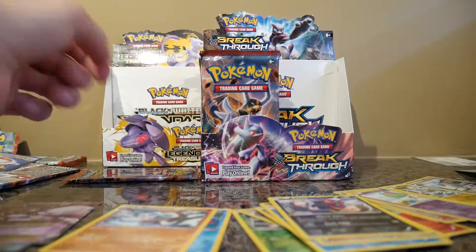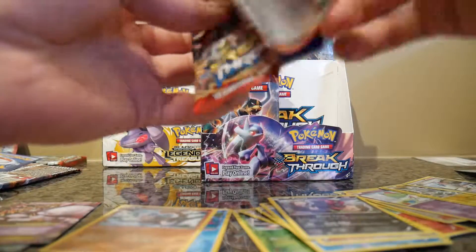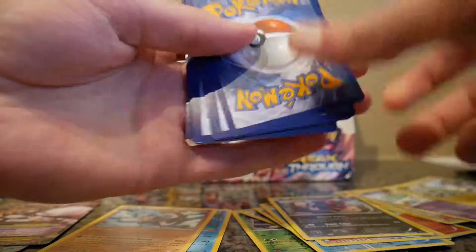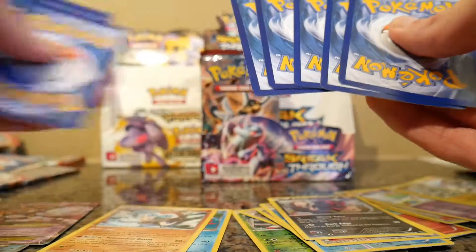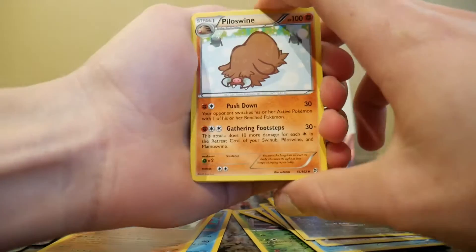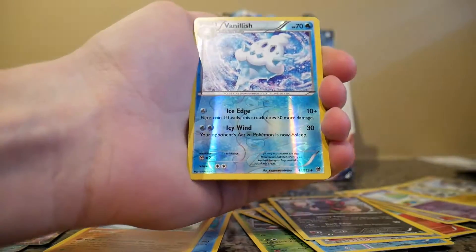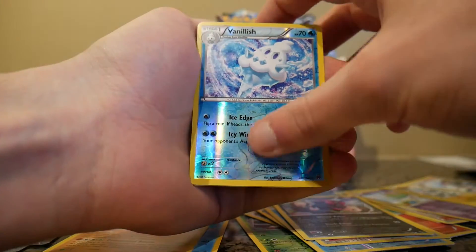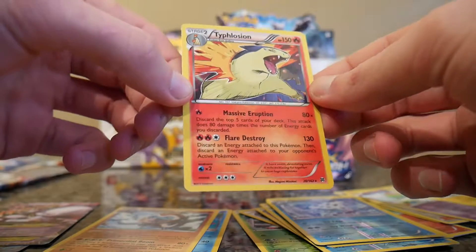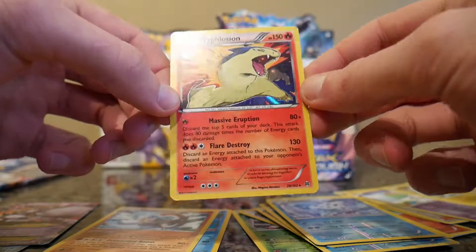I like Marowak and Cubone — I think I said that before. Alright, let's end it on a good note here — Breakthrough. Piloswine, Braixen, Assault Vest, Vanillish, Reverse Holo, and a Holographic Typhlosion. Not bad — better than any Regular Rare. I do like that.